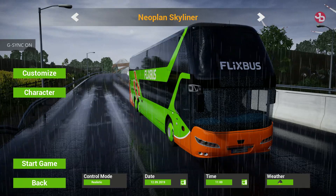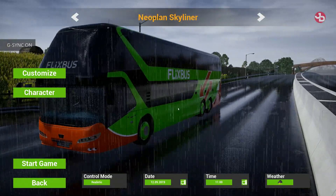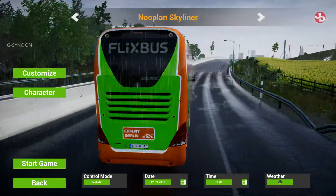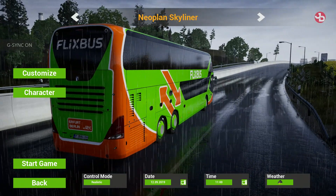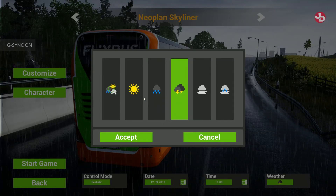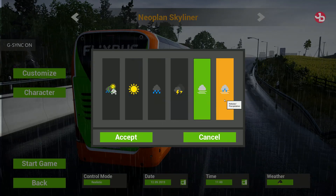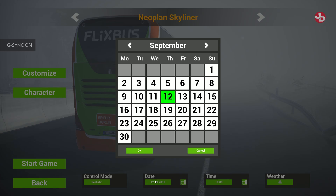Let's go back during the day and see how the lightning flashes look then. There it is — it's a little less intense than during the night, but that's normal.